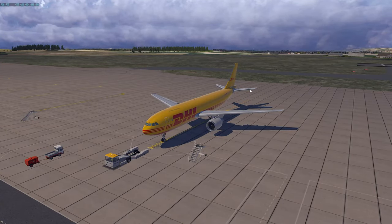This tutorial — Part 1 — will cover cold and dark through startup, up to about five minutes before pushback, not including APU start. Part 2 will cover pushback, departure, and climb-out. Part 3 covers descent, landing, and shutdown. It looks like it'll be a three-part series.